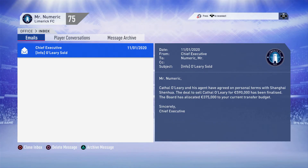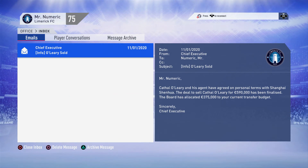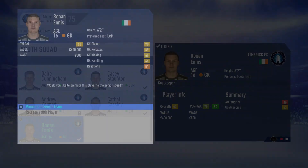After that match I've sold Kyle O'Leary, our goalkeeper. I found out that when you bring in a youth academy player and it doesn't have the green ticks and arrows, his rating won't go above 80. So I said I'm going to sell him because I have a goalkeeper in waiting - Ronan Ennis. He's between 75 and 94 potential and already a 63 overall, so he's going to be our second goalkeeper for the rest of the season and will probably push for the first team fairly soon.